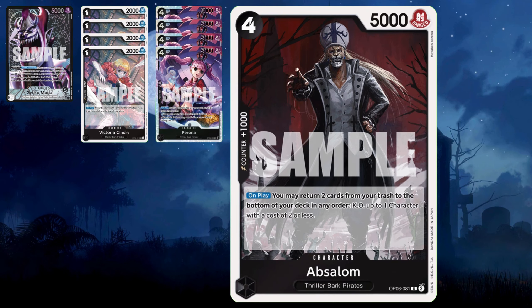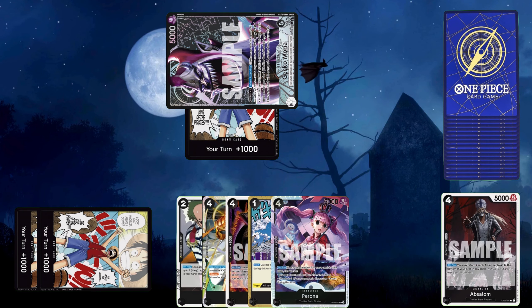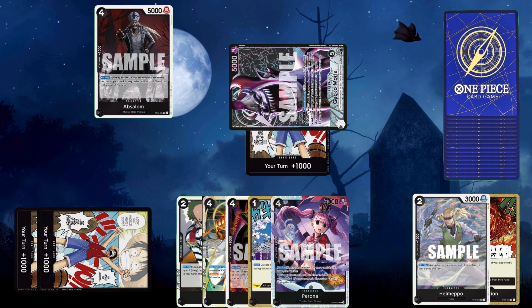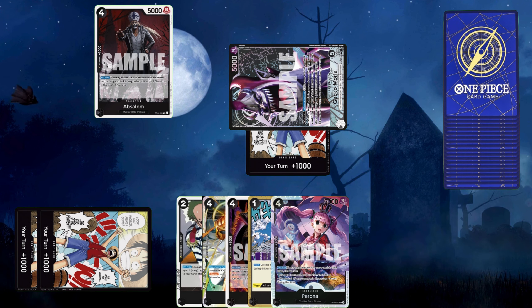Absalom is going to be removal for Thriller Bark. He's a 1k counter, four cost, 5k power. You can cheat him out with Moria, so you're only spending three Don. When you use his effect, you do have to bottom deck two cards from your trash, show your opponent before you put them on the bottom, and then you remove a card on their board and send it to their trash.